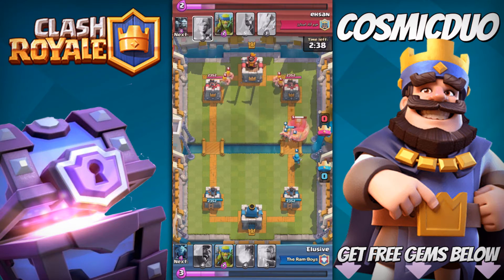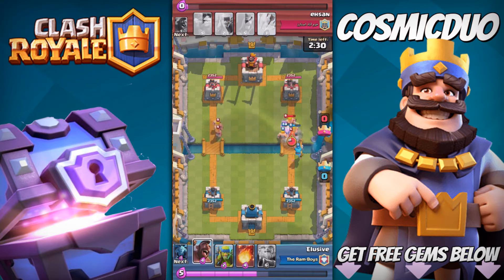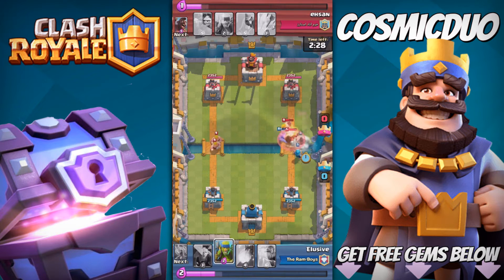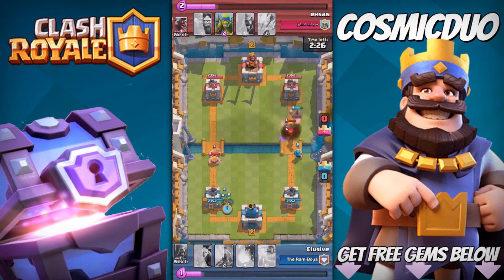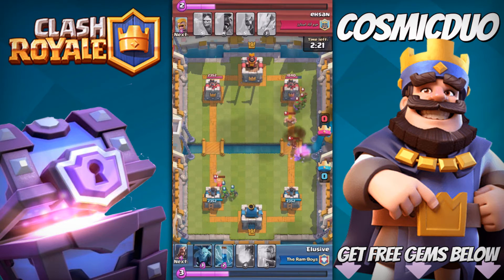He threw down Barbarians and he also threw down a Giant, which was a horrible idea. Don't know what he was trying to do. But we ultimately took it out and took out his Barbs. We're actually going to throw down Hog Rider and Spear Goblins on the other side. He does have a Valkyrie, which is alright. His Barbs didn't do really anything.